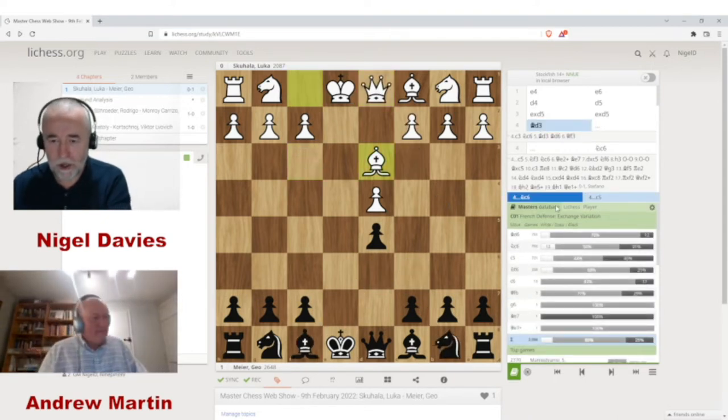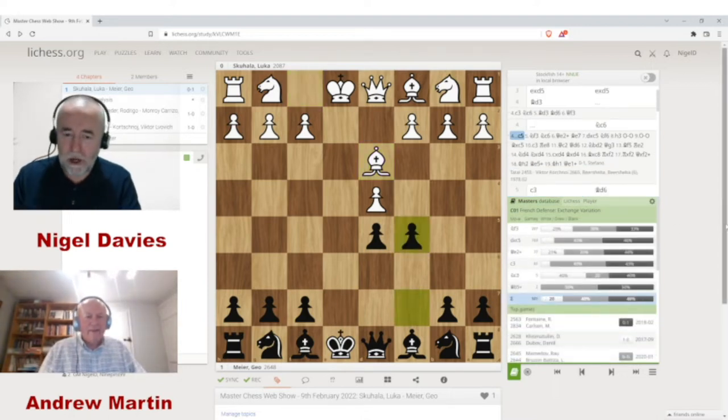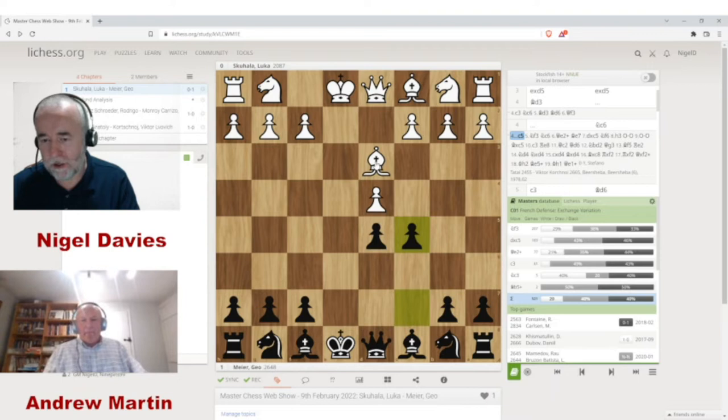The first game features Bd3, and now c5 — a very good attempt to unbalance the position. After Bd3, black gets an isolated pawn, but the good news is the bishop on d3 is not well placed, and with an isolated pawn you get the usual compensating advantages: free play for the pieces, some attacking chances, etc.